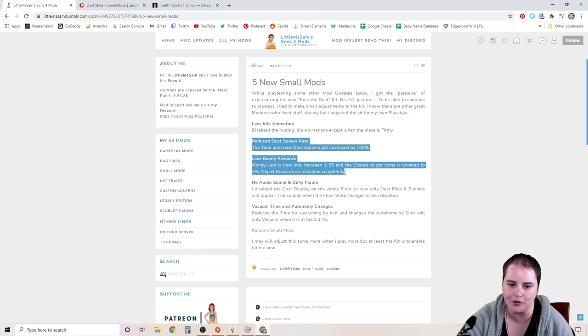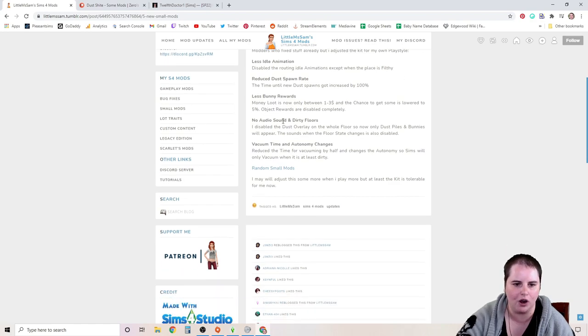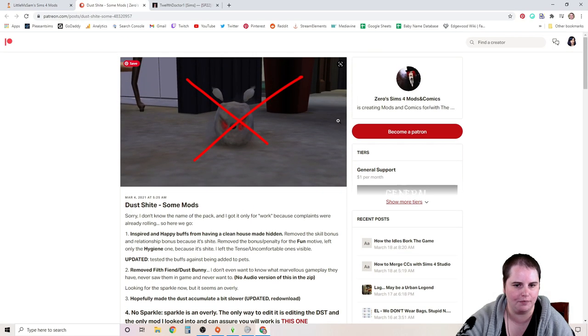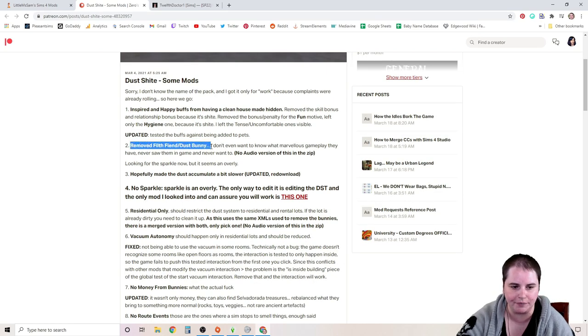I would definitely recommend getting those mods if you really want vacuums and the dust system, because I think the best part of the pack is having the dust build up on the floor and your Sims having to clean it or their house getting filthy — it's just the dust bunnies that ruined it. There's also less idle animation except when the place is filthy, no audio sound on dirty floors, and vacuum time and autonomy changes that reduce vacuuming time by half and make Sims only vacuum autonomously when it's at least dirty. Here is another mod by Zero — Dust Shite Some Mods. She has a version that removes completely the filth fiend and dust bunny. For me, if I was going to play The Sims 4 with this pack, I would get this mod — I do not want those dust bunnies in my house at all.